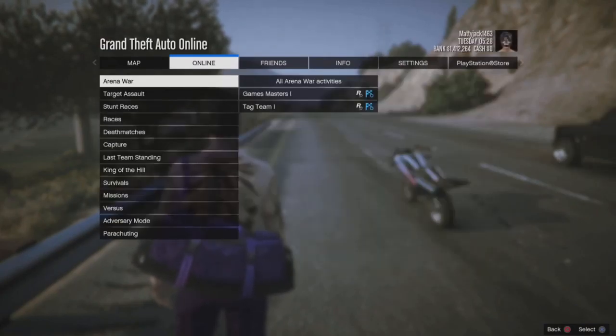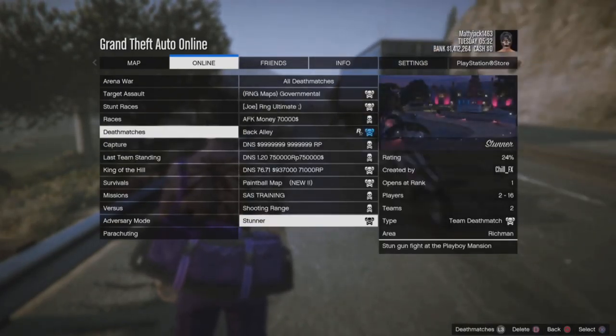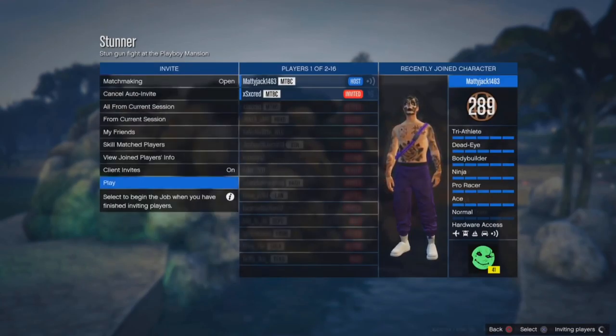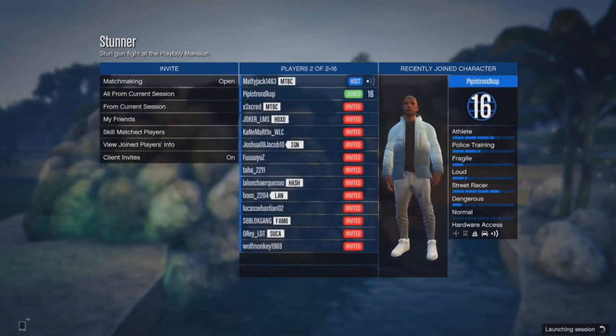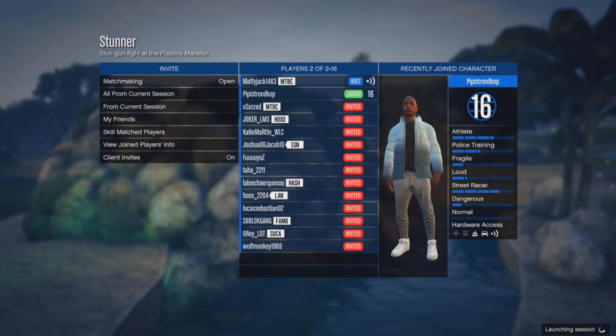I'll be linking the job in the description — for PS4 and Xbox, I've never done it on Xbox but it should work. All you want to do is bookmark the job from the description, go Online > Jobs > Play Job > Rockstar Created, go down to deathmatches and find the job called 'Stunner'. It's named after the person's glitch so it's not solo — just start it up and invite a random online friend.